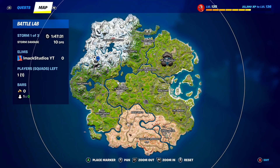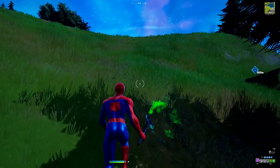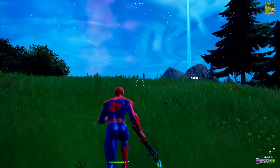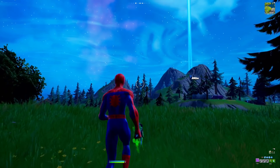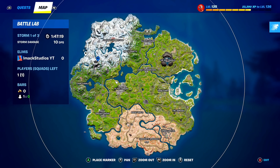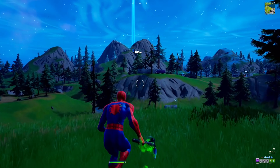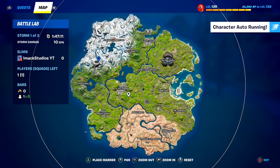We've only got four challenges left. Next, what you need to do is land at a Seven Outpost and then finish top ten. There are a bunch of Seven Outposts all around the Fortnite map. All you need to do is land at a Seven Outpost and then just finish top ten in your game, and it's going to complete this challenge super easily and fast.